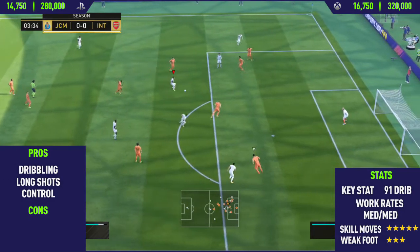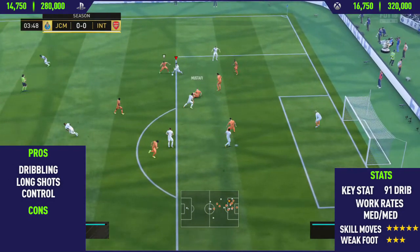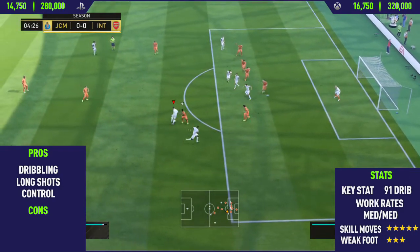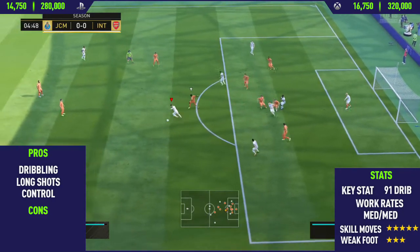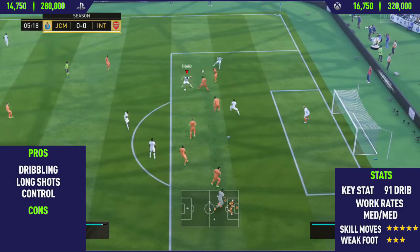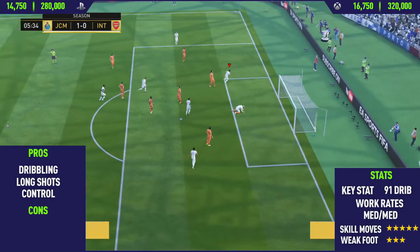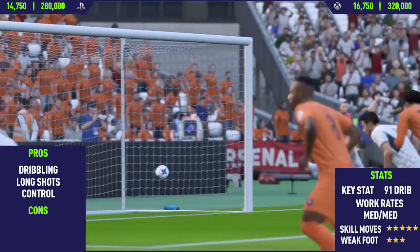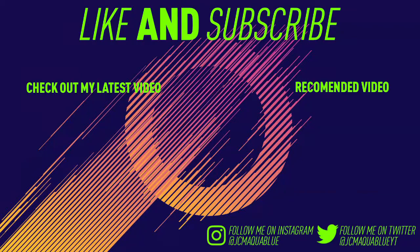In this next chance we run through on goal, do some nice scissors to a double touch spin, then a running waka waka to a hocus pocus — we get tackled, then get the ball with Ronaldo on the edge of the box, who we reviewed a few days ago. We then get it back with Thiago, do a nice spin to the Pyatt skill move, a ball roll inside, and then a nice finesse shot past the goalkeeper who had no chance. Guys, this has been the review — if you enjoyed it don't forget to leave a like and subscribe to my channel. Thanks for watching and see you next time.